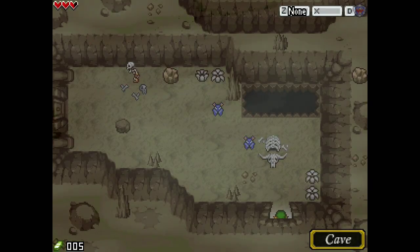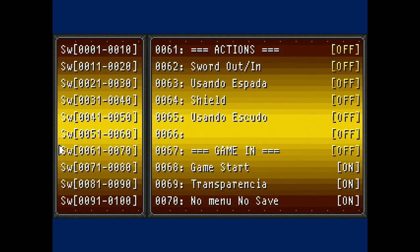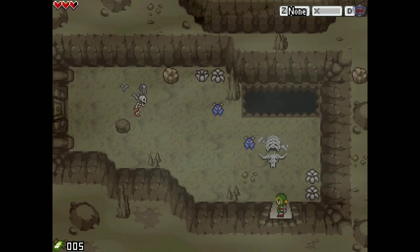First, we need a weapon here — we don't have a weapon. So we're going to go into the debug menu. We're going to go to the switches, go down to 71-80 to start with, then go down to 'sword out,' which would be one. Three, two, one, contact — and then we go back. Now we've got a sword and we can take out the bats here.